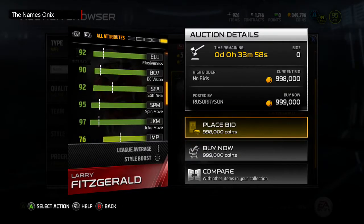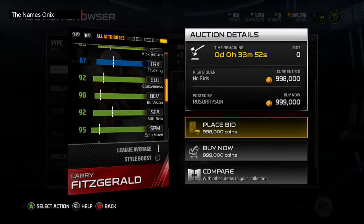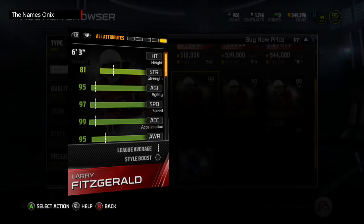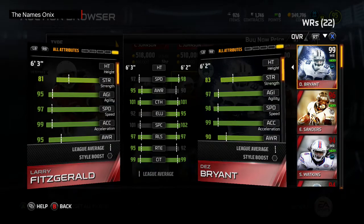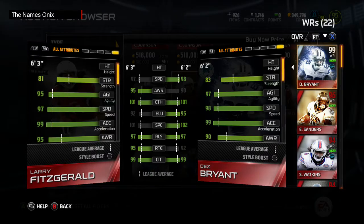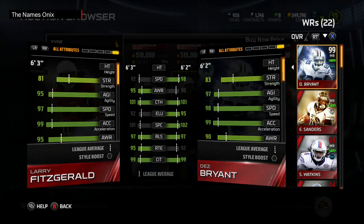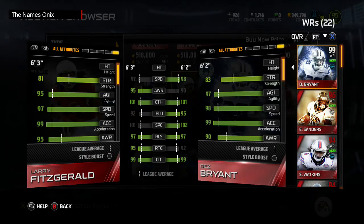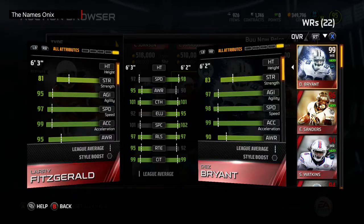He's going to be an amazing run blocker, on top of just being an all-around really good receiver, at 6'3". Comparing him to the also monstrous brand new Dez Bryant — very, very similar. He has better awareness than Dez, but Dez's awareness is still 90. Fitzgerald is a little slower, not by much. Same acceleration at 99. Fitzgerald doesn't have quite the agility Dez has, and he's not as strong as Dez, barely.